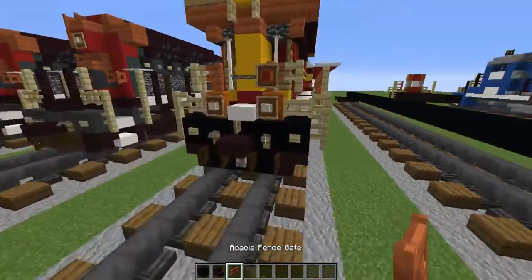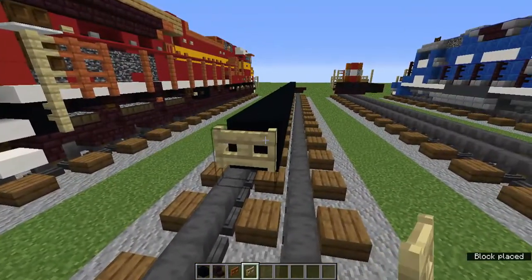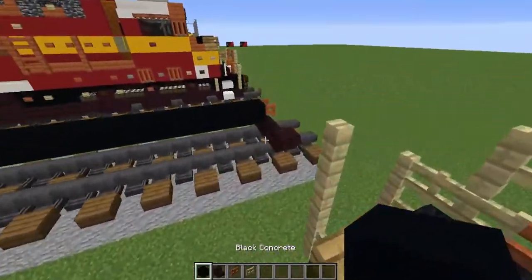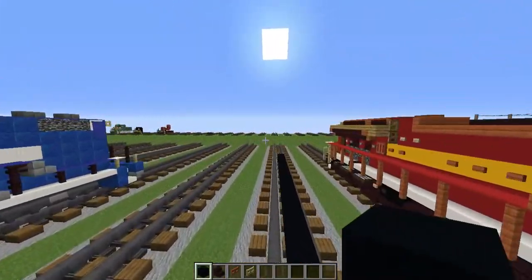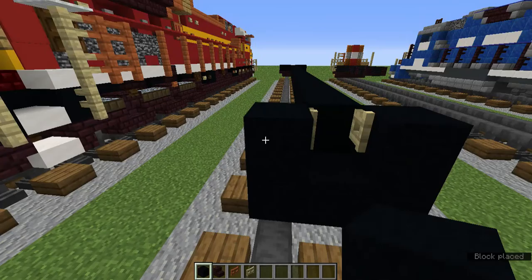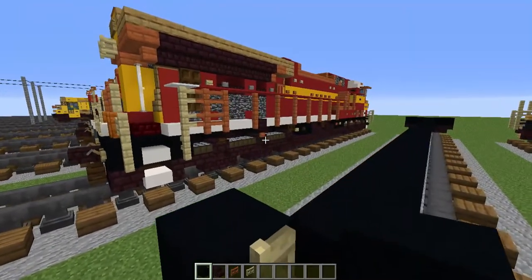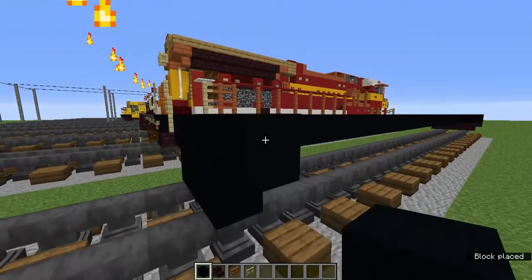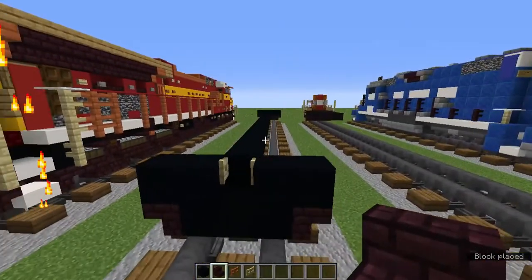Then we're going to add another fence gate — this time a birch fence gate. Open it facing toward the front. On the front, we're going to add two black concrete on the sides. On the back, we're going to add black concrete on the sides, underneath, and on the corners around the birch fence gate — basically everywhere except the top three blocks going around it. Then add one more on top and add upside down netherbrick stairs.